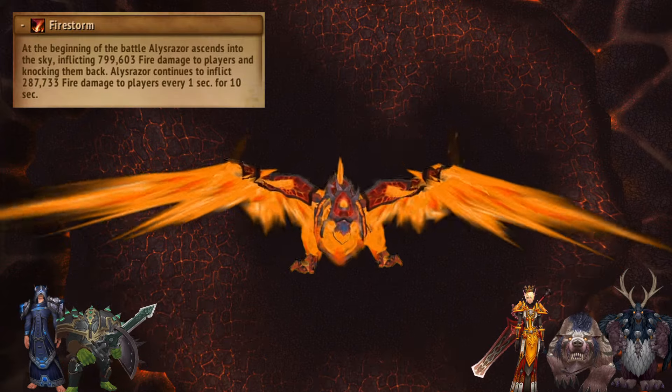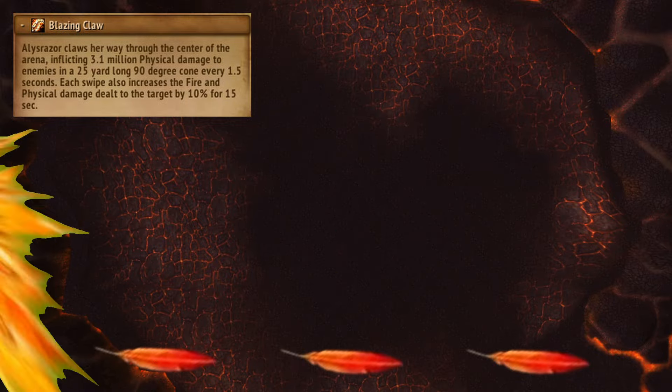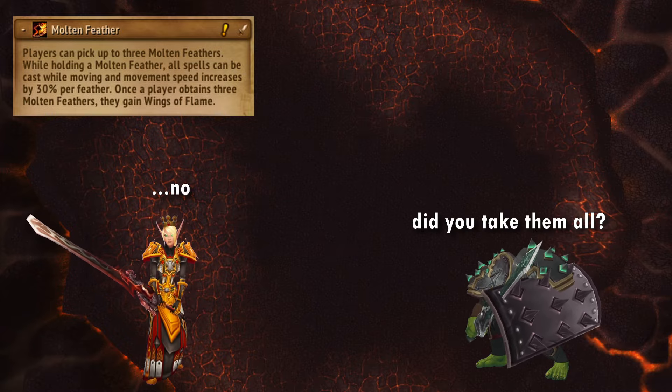On pull, the boss deals an AoE knockback, then flies into the air. She occasionally flies through the middle of the room casting a frontal, so don't stand in it, and drops feathers behind her. Grabbing three feathers lets you fly, so these are for your top gun squad, and tanks can grab a feather to help kite adds.